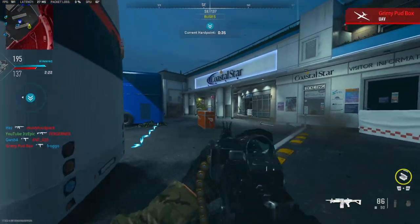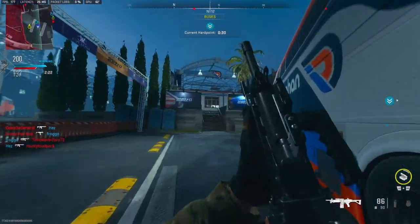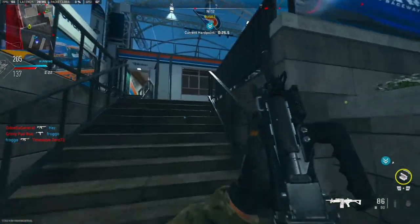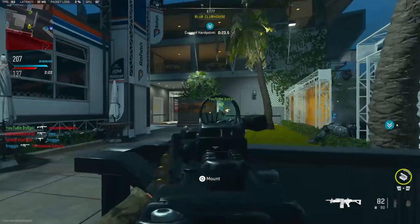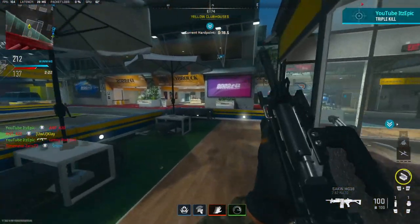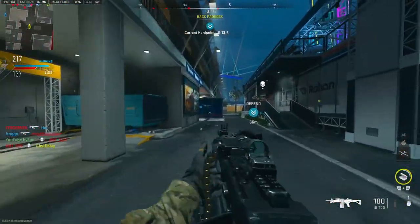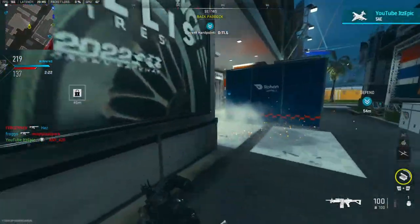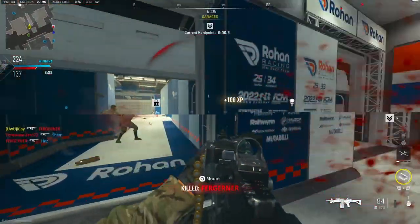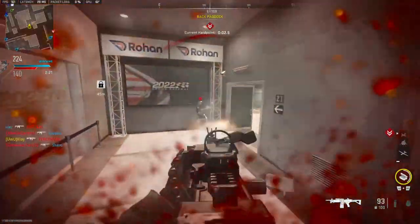Enemy in the air. Grenade — move! Knew he was right there. Throwing flash grenade. Friendly SAE on the way. Locating the next hardpoint — friendly counter UAV station.